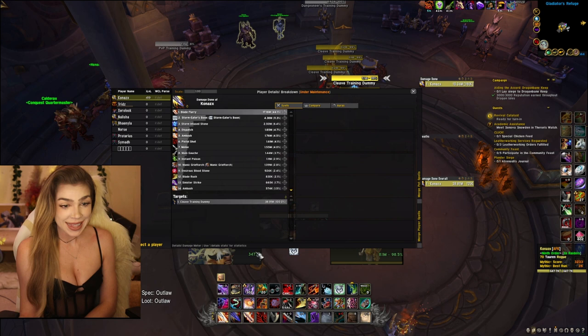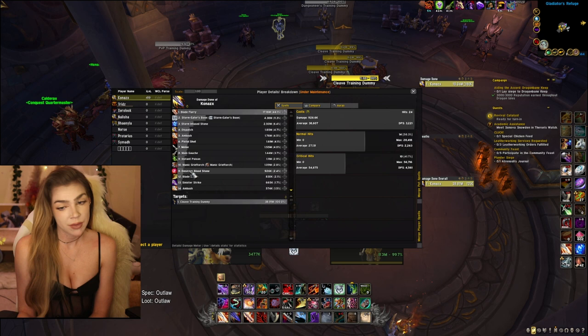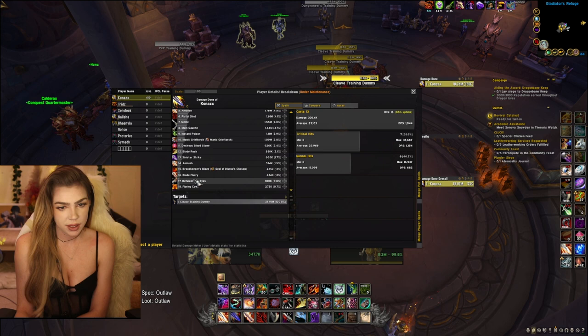If we look at my damage breakdown, we can see the breakdown of the ring. It does anywhere from about 8% to 11% of my overall damage in a key, so I really like playing with it. Down here you can also see the Flaring Cow and the first boss of the raid ring, and that accounts for a little less than 2% of my damage — about right. And so that's my damage breakdown.